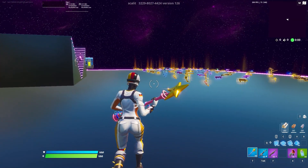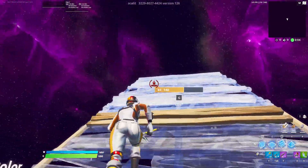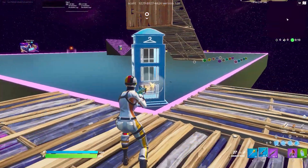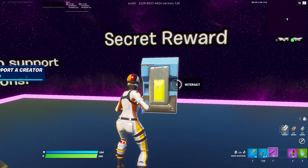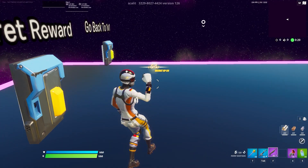Don't worry about the weapons or anything. Come over here and just shoot this, keep shooting it and you'll eventually end up in this room. Then come over here, go to the secret ward, and just emote.